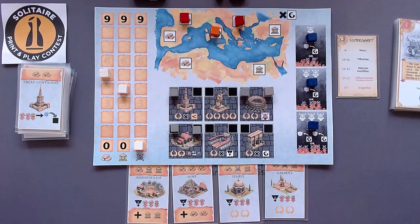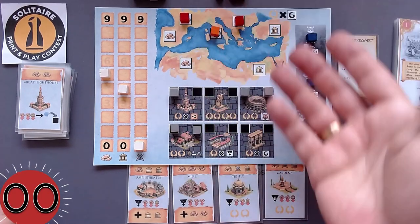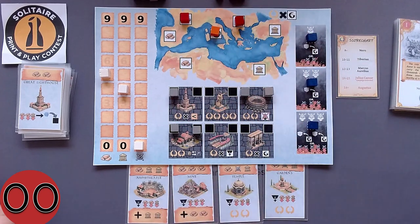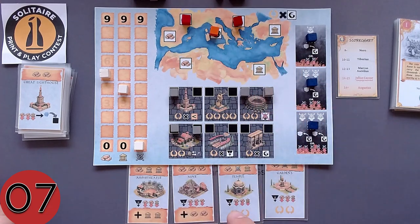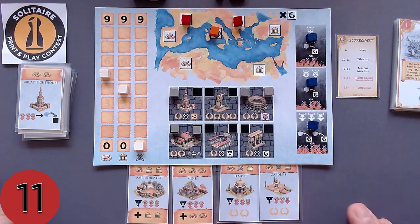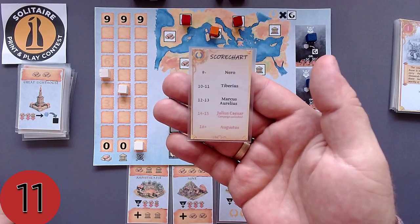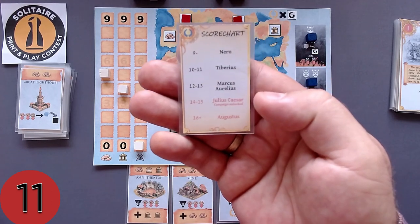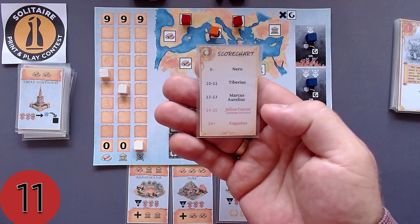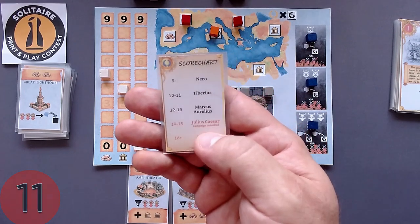Now we count up all glory points from regions, finished monuments, and buildings. Counting: one, two, three, four, five, six, seven, eight, nine, ten, eleven — we scored 11 glory points. My best game was 14. Looking at the score chart, 11 places us at the Tiberius level. Last time with 14 I reached Julius Caesar level, which says 'campaign unlocked.' I've never yet reached Augustus.